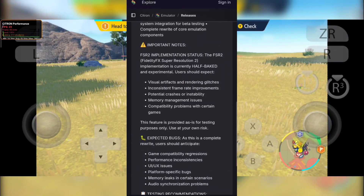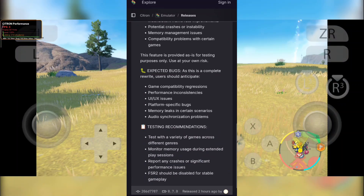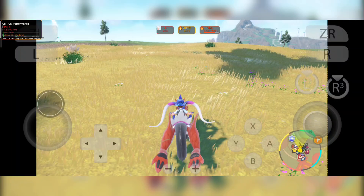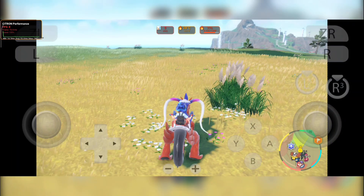Some of the highlights include fixes for Pokémon Sword and Shield, better stability for Fire Emblem Three Houses, smoother performance in Xenoblade Chronicles, and major improvements in Mario Kart 8 Deluxe and Super Smash Bros Ultimate.